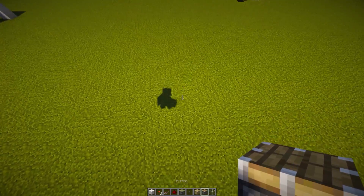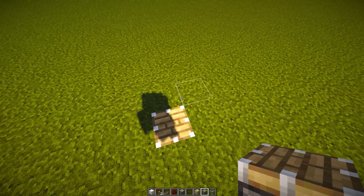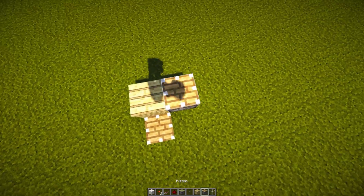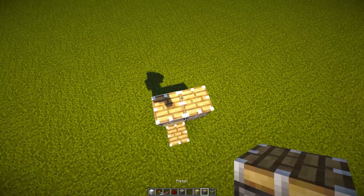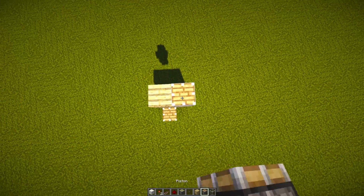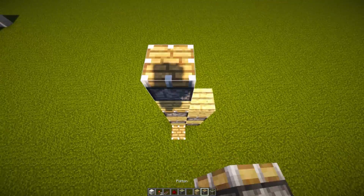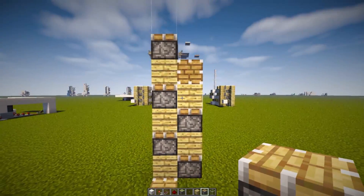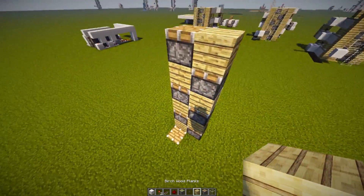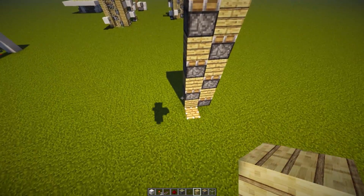What we need to do is grab a regular piston, destroy a block right over here, place it facing up, and place down another regular piston facing up over there. Place a block, then a piston on top of the block, a block on top of that piston, and continue — piston, block, piston — basically going up until you have six pistons total.